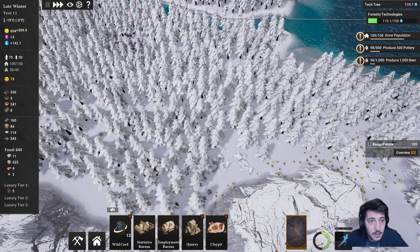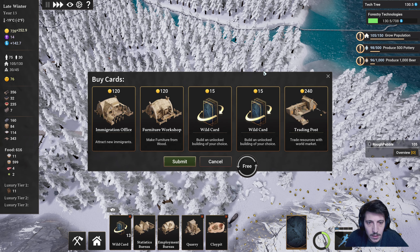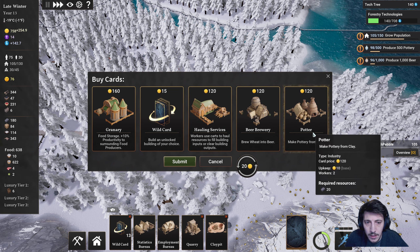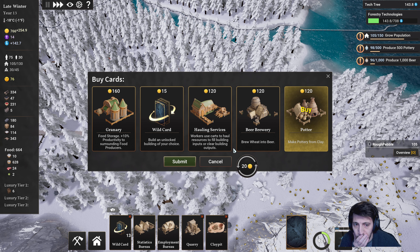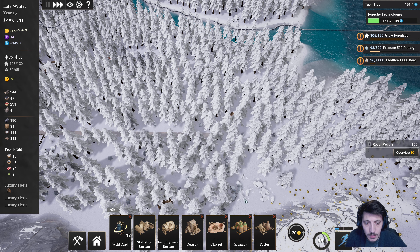And it's time to buy this. Here I'm going to... first click here — furniture shop. Let's get another potter. And another granary — yes, we'll need that.